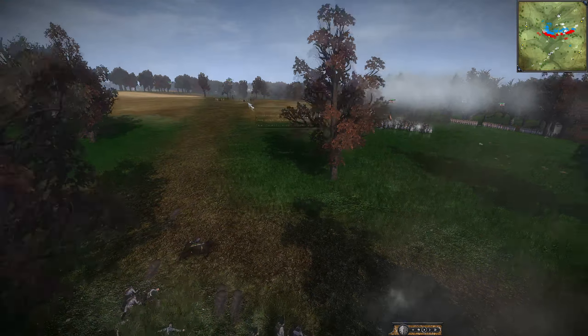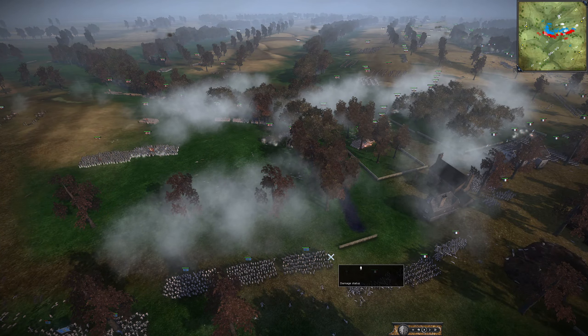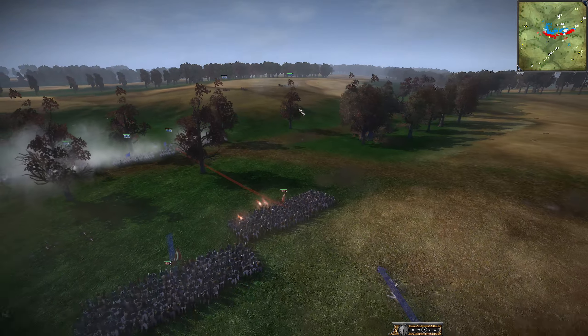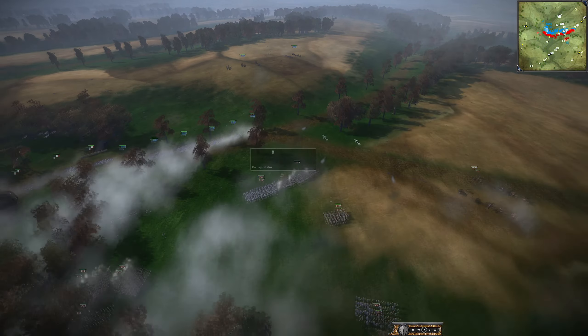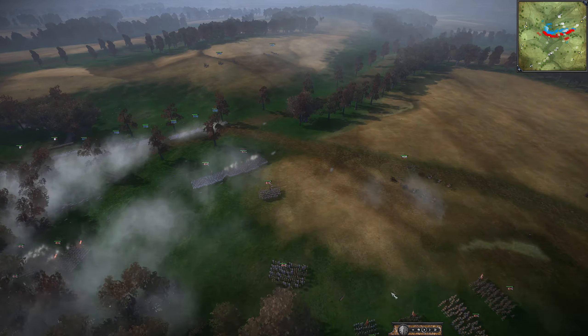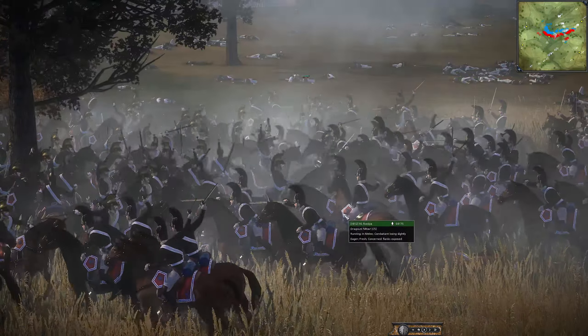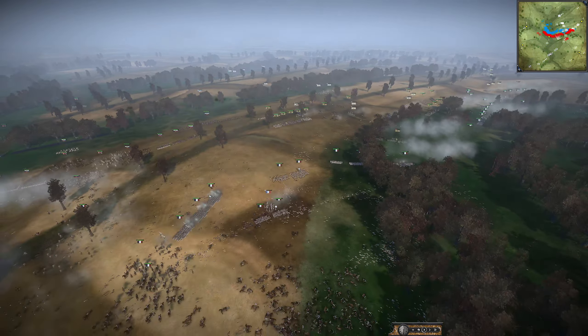Naples is getting chewed up by the artillery piece. They have artillery of their own — they just have to click right behind this unit and all five guns would blast the Ottomans. This artillery is what's killing the Naples army. With the UK pushing forward even more troops, they can easily get a nice angle on Naples. Then we have a huge cav charge in the center — Dragoons on both sides clashing.